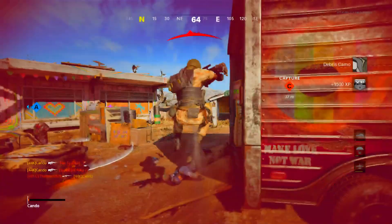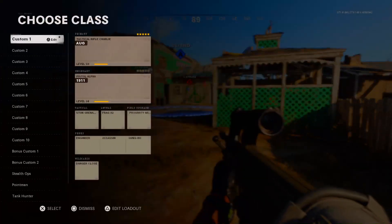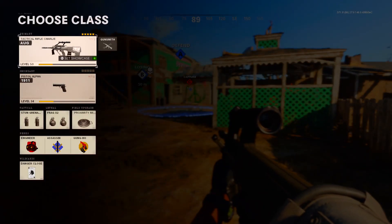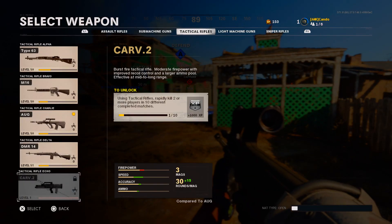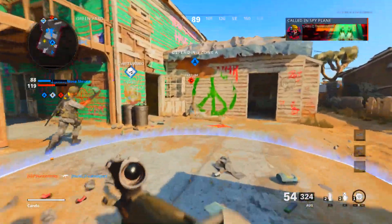We're going to be talking about the CARV.2 — it's a new tactical rifle. It came out today; it was supposed to come out yesterday but for some reason the game's been weird lately with patch notes dropping on Thursdays and all that.